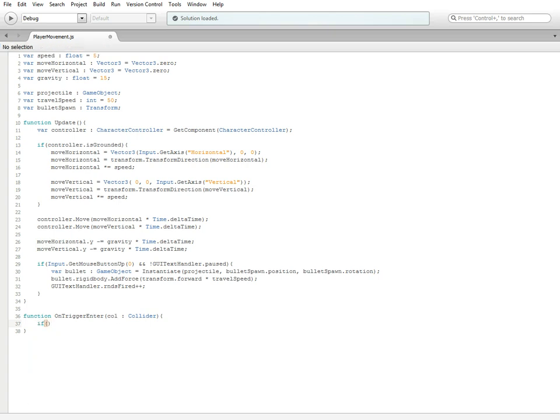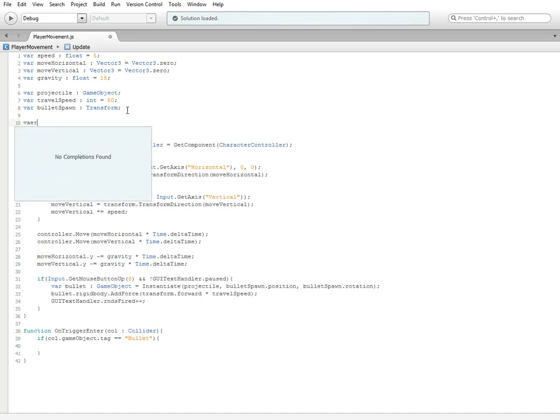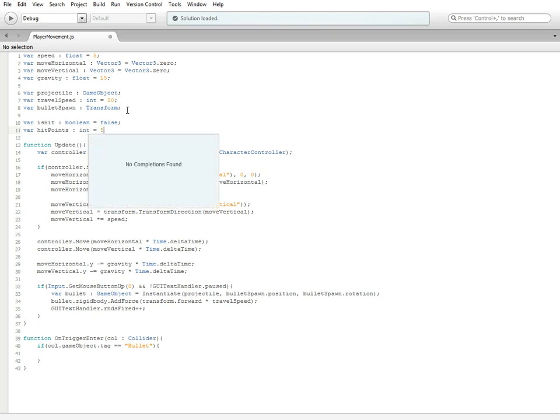We're going to do the typical: if col.gameObject.tag is equal to 'Bullet'. I almost forgot — we needed two variables. So 'var isHit' — that is going to be a boolean which we'll set equal to false. And then our next variable will be 'hitPoints', which will be an integer which we'll set equal to five for right now.